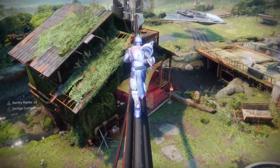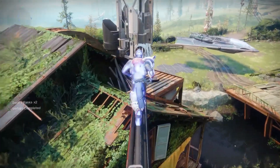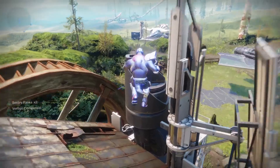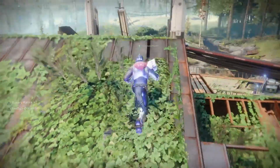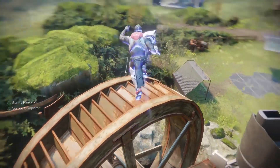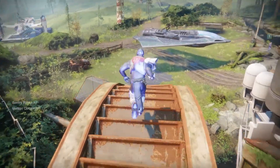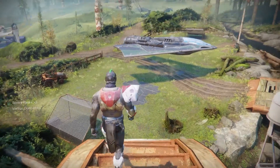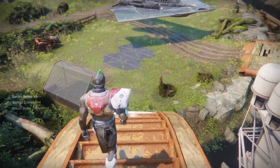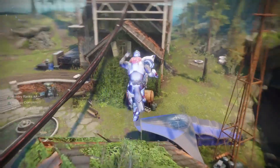You want to go on top of that building — the one with the wheel thing. This one took me a while to figure out, but then I realized the only thing you can do is be a freaking hamster, so you just gotta walk on this little wheel.